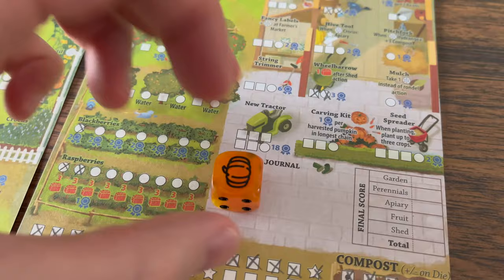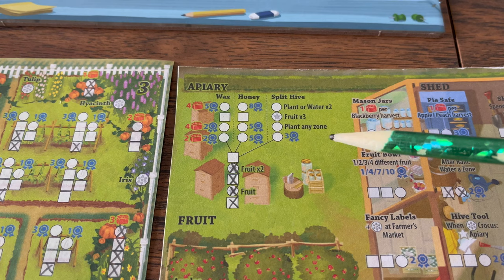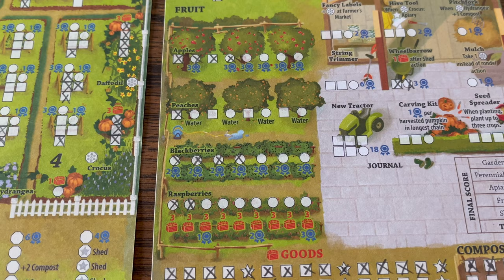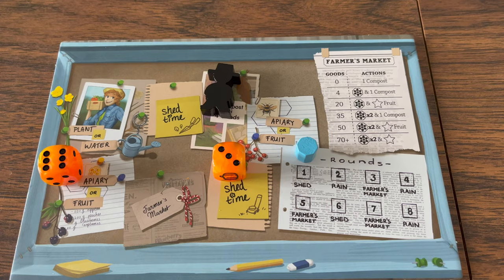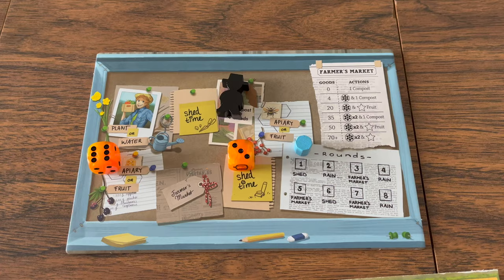Compost values can wrap from six to one or one to six. The apiary is filled from bottom to top, starting with the main hive. When filled, you can split actions across three new sections. Filling in circles signifies harvesting wax or honey, gaining the listed bonus. The fruit section is filled left to right — you can fill any empty box in any one fruit row, though some actions specify a certain fruit. Filling circles gains goods, points, or a water action. The farmer's market action lets you compare your current goods with the chart and gain the listed bonus — more goods means a better action.